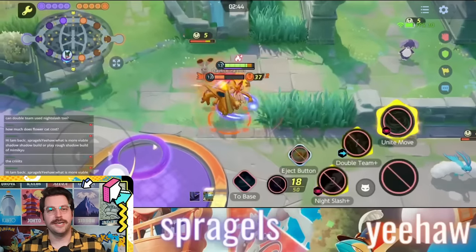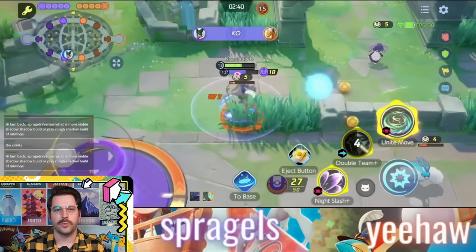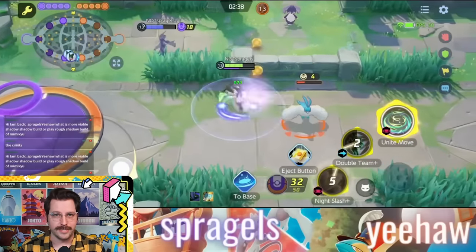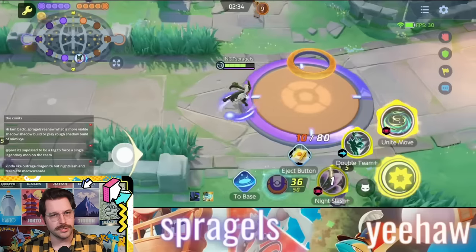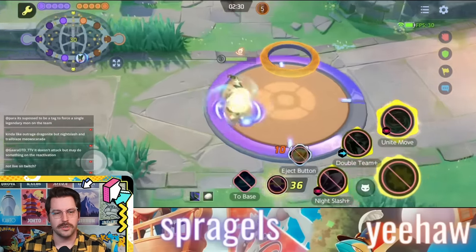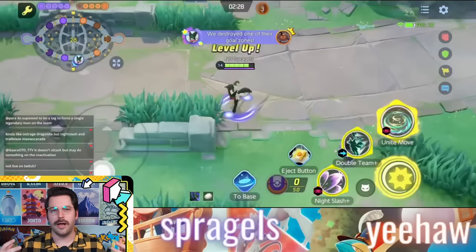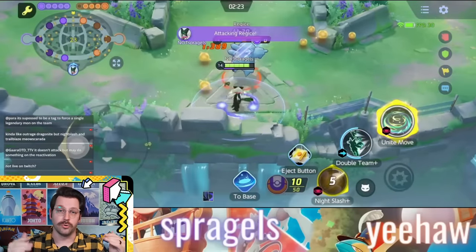Your second option, Night Slash, is really interesting because it sets up targeted moments where you're going to do massive critical hit damage to your opponents. It actually feels, ironically, not like Absol's Night Slash, but a lot more like Psycho Cut. It's setting Meowscarada up to be a Pokémon that's really heading in there to do a lot of auto-attack damage that is brutal, not only to enemy Pokémon, but to objectives as well.